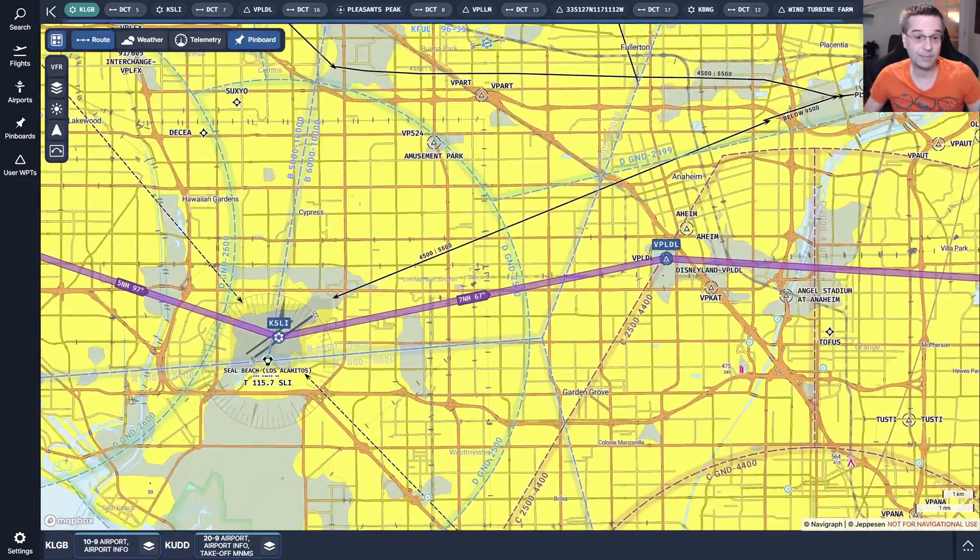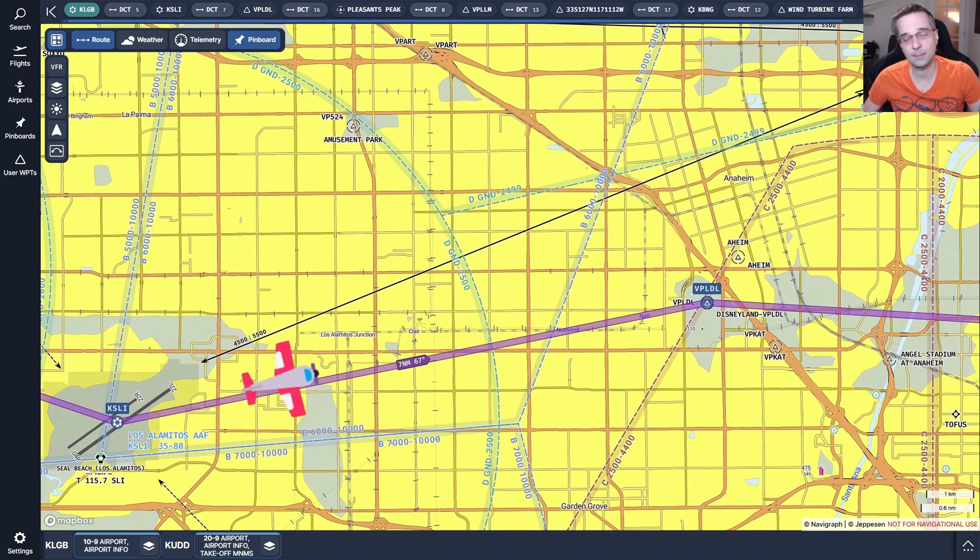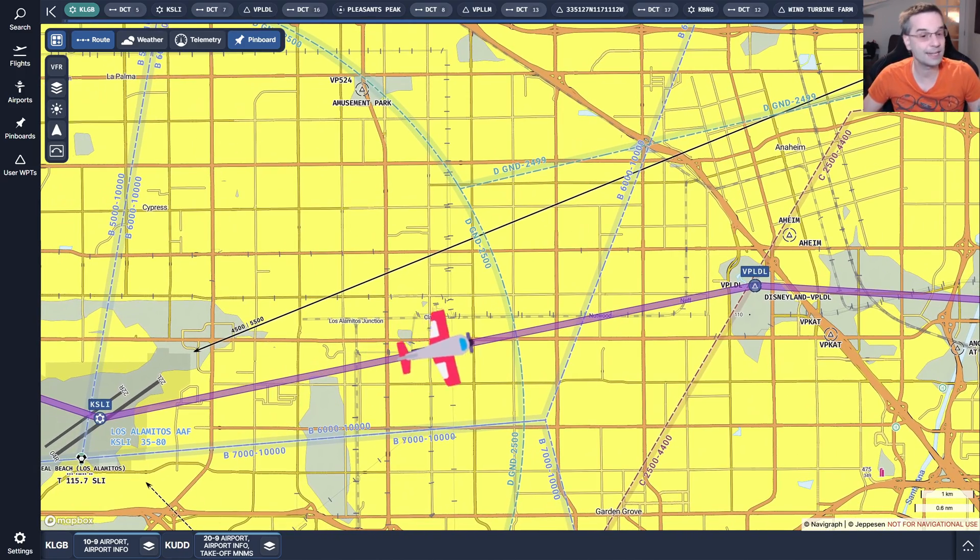This next leg goes from the airport at Seal Beach out towards Anaheim — we should fly right over Disneyland, and then just beyond that Anaheim Stadium should be visible as well. Finding waypoints in a large urban area can be pretty challenging because all of the buildings tend to look the same, and you never really know how well Flight Sim is going to generate them. So what we're going to do is use a process called Dead Reckoning that's going to let us fly a given course for a predetermined amount of time to bring us right over our next waypoint.